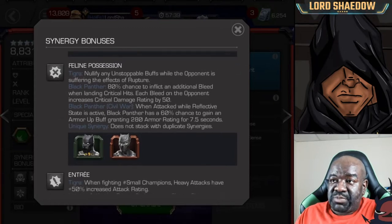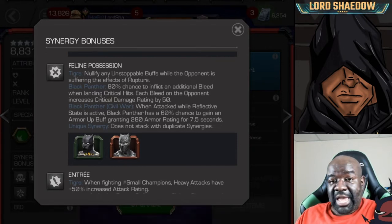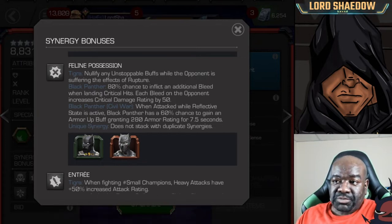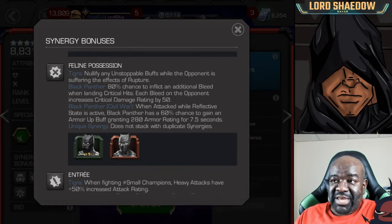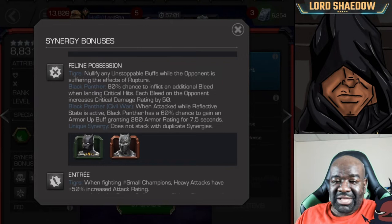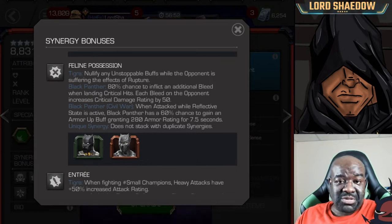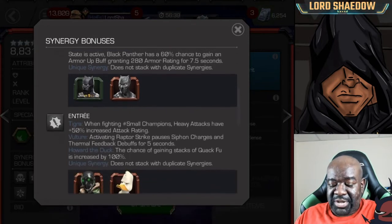The next synergy is Feline Possession: Tigra can nullify any unstoppable buffs while the opponent is suffering the effects of rupture. That looks interesting. From what I know, she relies a lot on ruptures, and we'll talk more about those when we look at her abilities. The synergy partner is Black Panther Civil War — I don't see myself bringing either of those two along. I have them both but I don't think I'm likely to rank them up unless they get a rework, so they may just be dead weight.